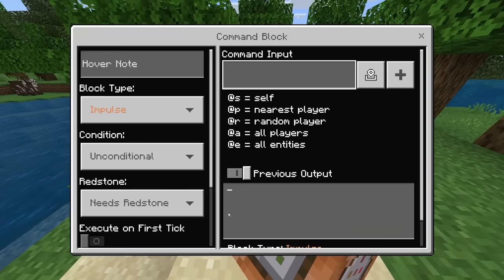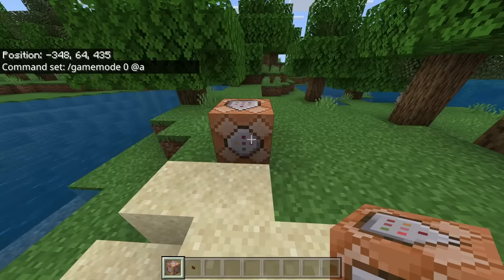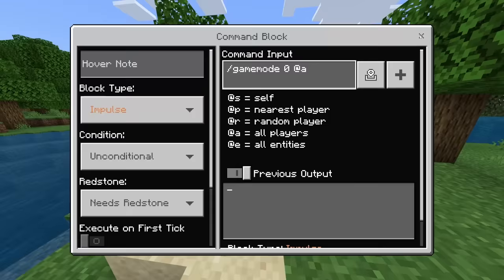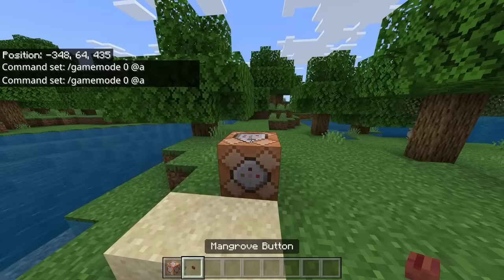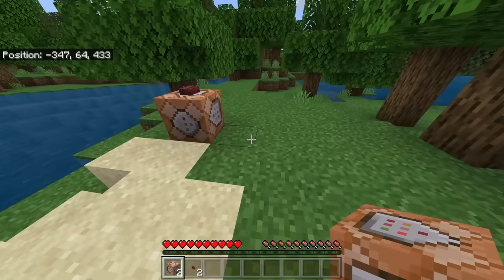We're going to go inside the command block and simply place this command: '/gamemode 0' and then '@a' (at all). I'm doing it as 'all' so everybody on this specific world will be changed once I press the button. Once I've done that, I'm going to go out, press the button on top, and you can see now I get put into survival.